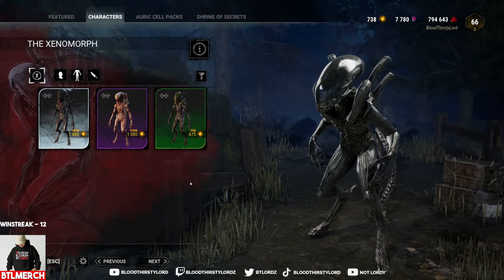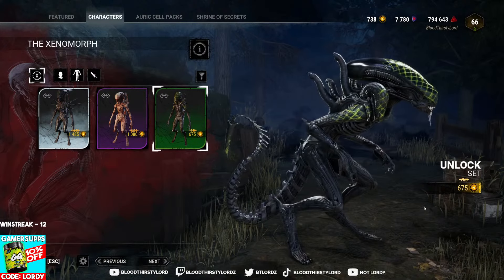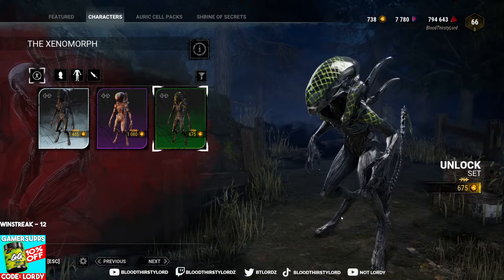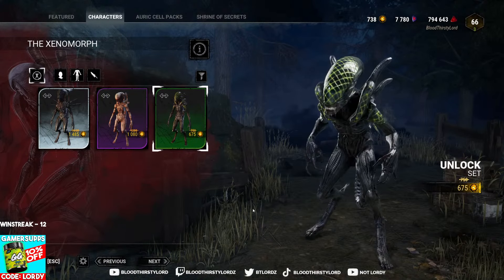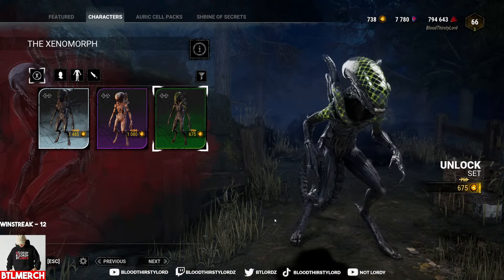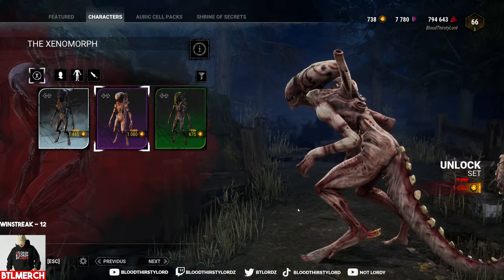Alien. And we have three skins for this character. One being the grid — interesting, yeah? I'll talk about this in a moment. This is the grid skin, and if the mates know, they know. It's a very unique skin to have in this game. And then we have the Xenomorph clone, which just looks gnarly.